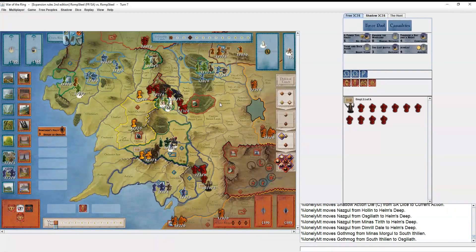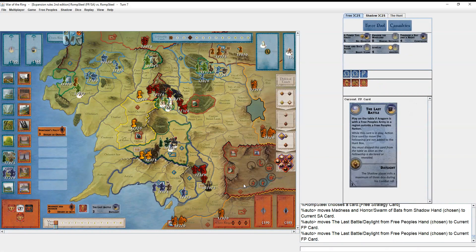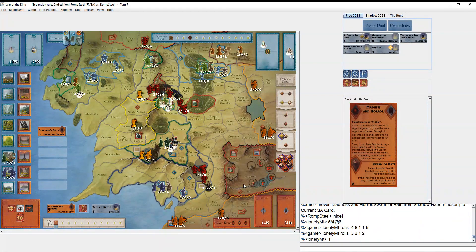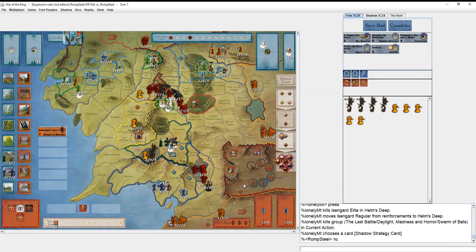He moves some Nazgûl and moves Leadership. He attacks Helm's Deep again. He plays Swarm of Bats into my Daylight — that feels pretty good for him. He gets one hit and I get zero, which is not the luck you'd expect. He's trying to conquer it quick before this West Emnet army can attack.